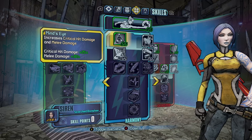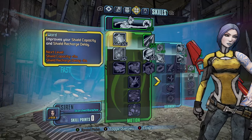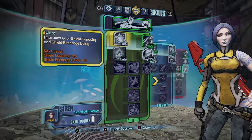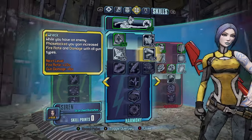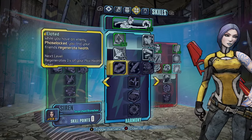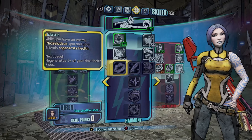Mind's Eye increases critical hit damage by 25% and melee damage by 30%, and Accelerate increases gun damage by 15% and bullet speed by 20%. That's how I would start the game at level 30. If you're not that great at the game, you can increase your shield capacity and recharge delay — that's if you're having trouble with your shield, but I don't need it running through normal mode or True Vault Hunter mode. Another great skill is Wreck: while you have an enemy Phase Locked, you deal increased fire rate and gun damage — this is definitely a must. You want to have Res if you're playing in a team, so if your buddy gets downed you can res them with your Phase Lock. This healing tree is primarily just for health, so if you're getting downed too much, put your points into regenerating 1% of your max health per second while Phase Lock is active.